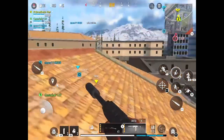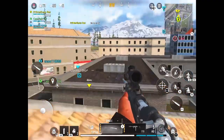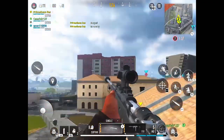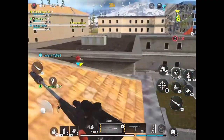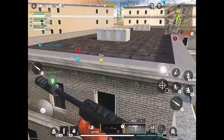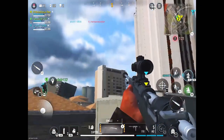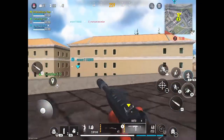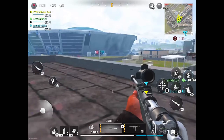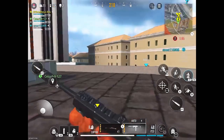Today I hopped on some trios and jumped in some matches with randoms. They couldn't hear me and I couldn't hear them, which is funny because we actually communicated pretty well just using the marking button on buildings and on enemies. I'm using my usual setup — the iPad, Xbox controller, and gaming headset. You never know what you're going to get with randoms, but these players actually helped me win some matches. Some of them kept landing too far away and dying in the storm, but that's how it is.